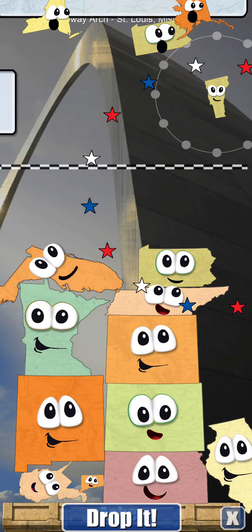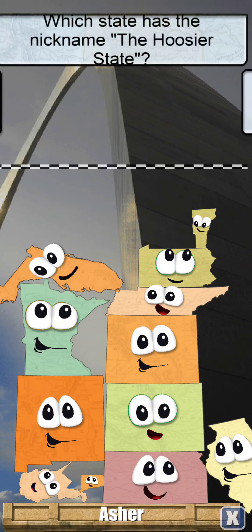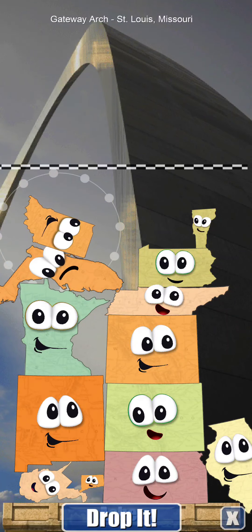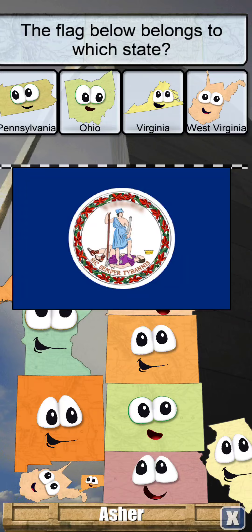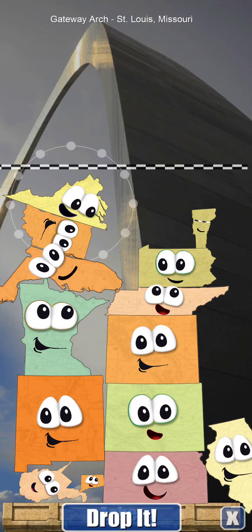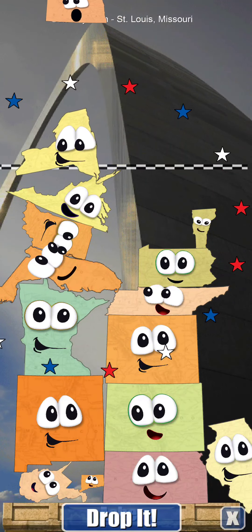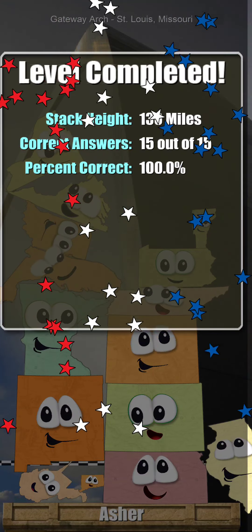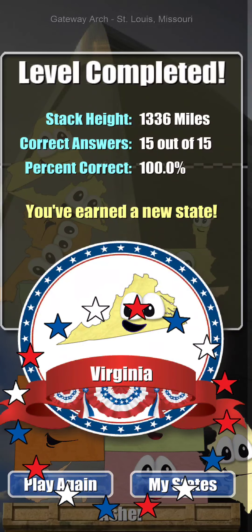Montpelier — the capital of Vermont. The Hoosier state is Indiana. I can put it on Florida. This flag is for Virginia. Can it balance on Indiana? NY is the abbreviation of New York. Perfect state stack, and the state I earned is Virginia.